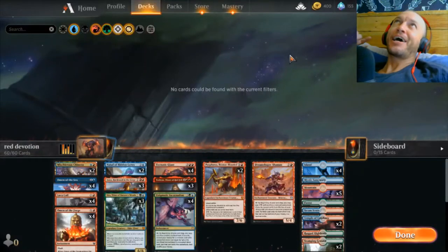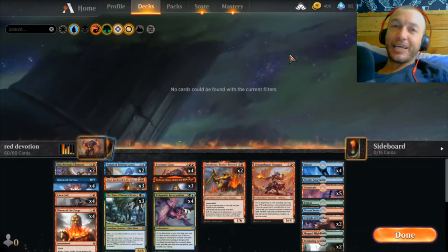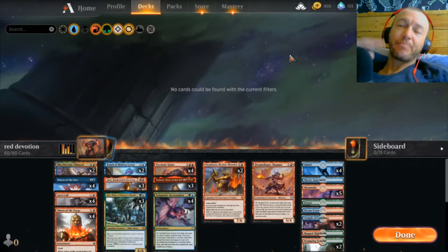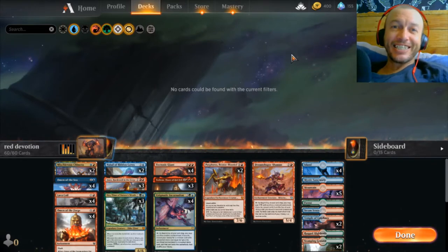We're back. I am sorry for my absence and the lack of content. I have been doing work and family things — I've been 14 hours up the coast. I've been having magic withdrawals the whole time. So I'm back to say sorry and give you this amazing gift. It's the most fun I've had on MTG yet.